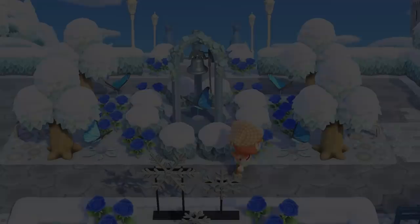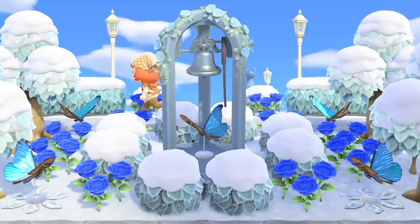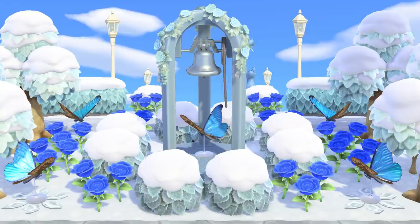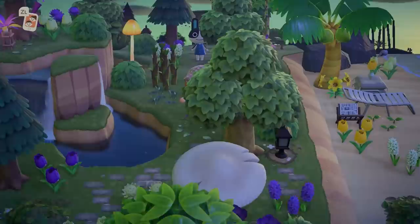Another thing you can do is create centerpieces in the different empty areas of your island. They're so useful and can look like any kind of theme — on a city core island this could be a little fruit stand, whereas on this elegant core island it's a wedding bell with shrubs all around it. I think it's gorgeous and does a great job of filling a tiny space.